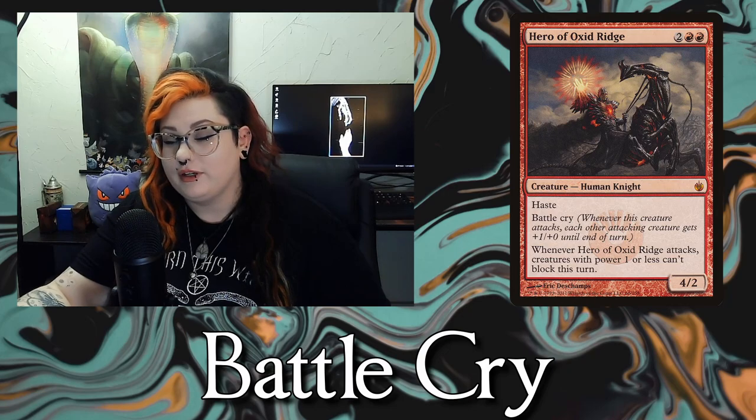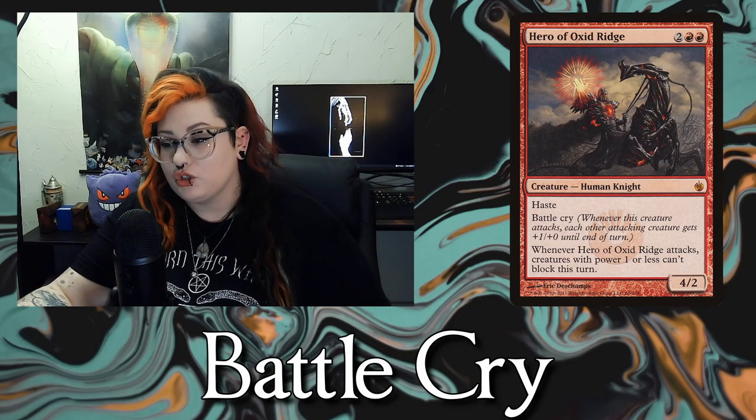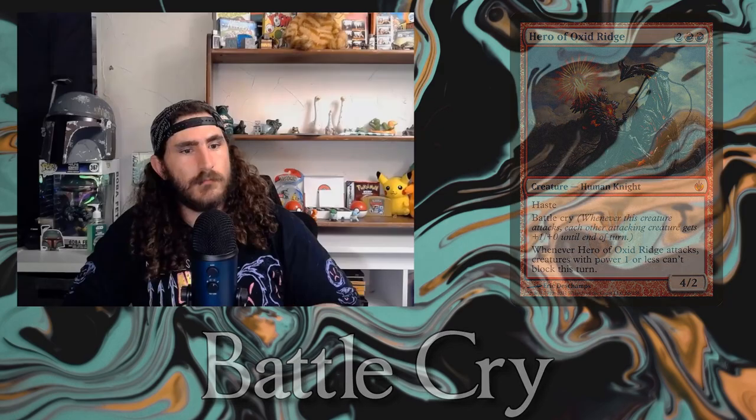Next on the list is Battle Cry. A creature with Battle Cry, when it attacks, gives plus 1, plus 0 to all other creatures attacking with it. So your creatures get one more attack power but no extra toughness — all offense, no defense. And this buff is only during combat, not forever.